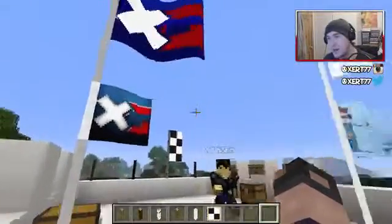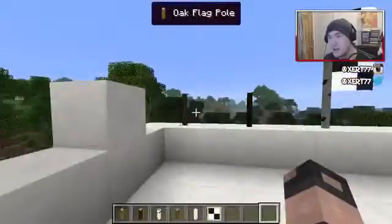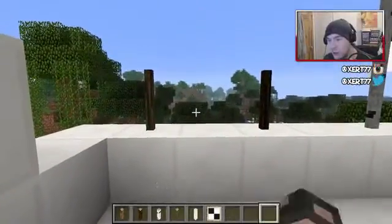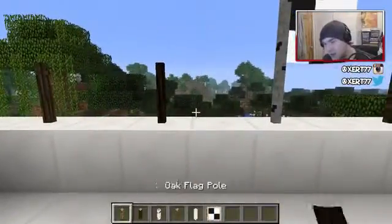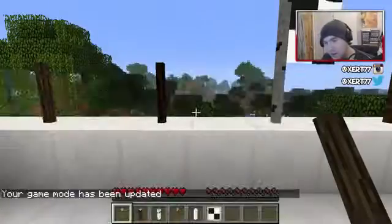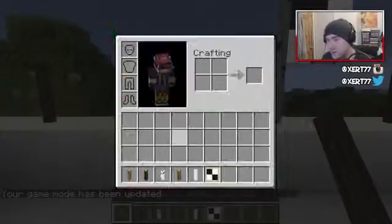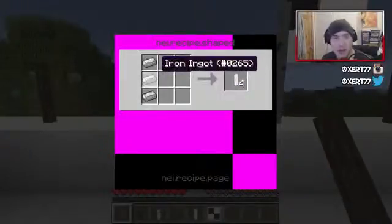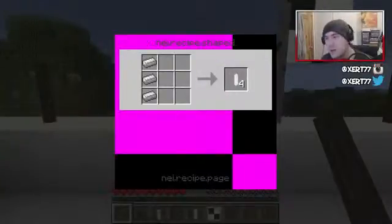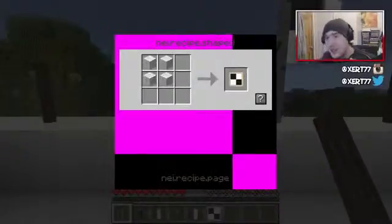This mod adds the ability to add your own flags. First, we'll look at the flagpoles - you've got all the different woods: oak, spruce, birch, jungle, and iron. To make these items - oak flag, you make it with three oak blocks. Same with spruce. The only exception is iron, which uses iron ingots instead. To make the flag sections it's four wool.